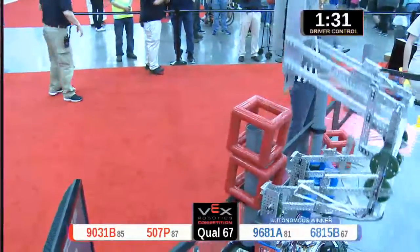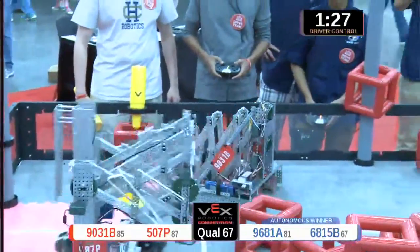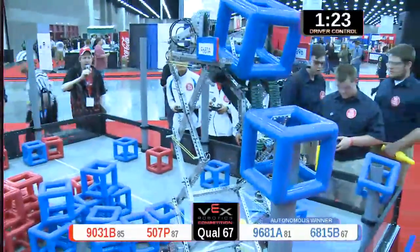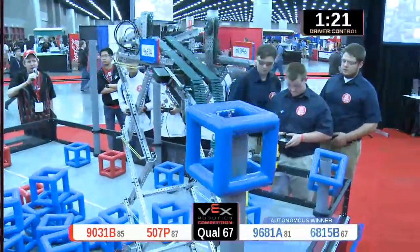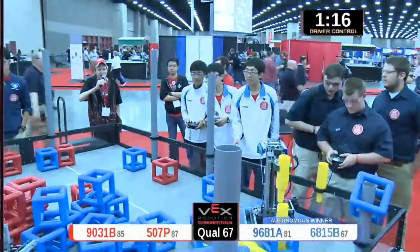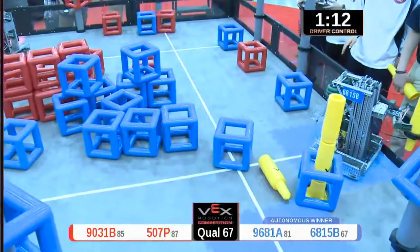Two more slammed down by their partner 507P. The blue alliance now building the sky rise — the most valuable thing in the game. 6815B has got a sky rise of one and they're working on the second, as their partner continues to load on the side poles of the field.